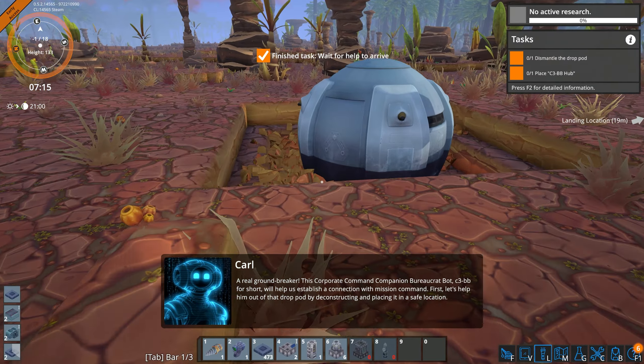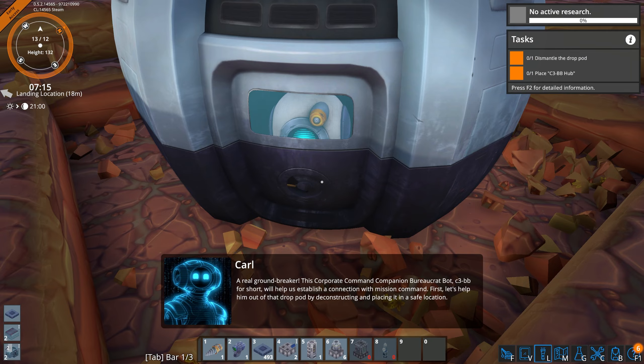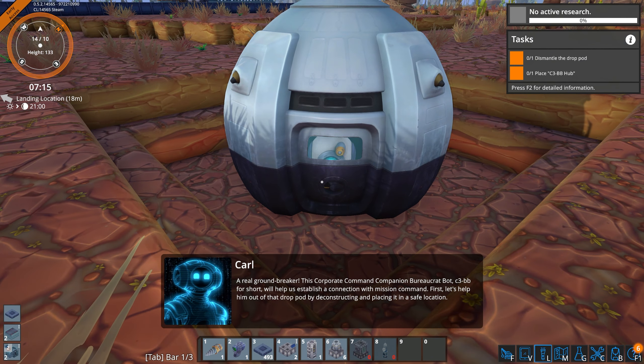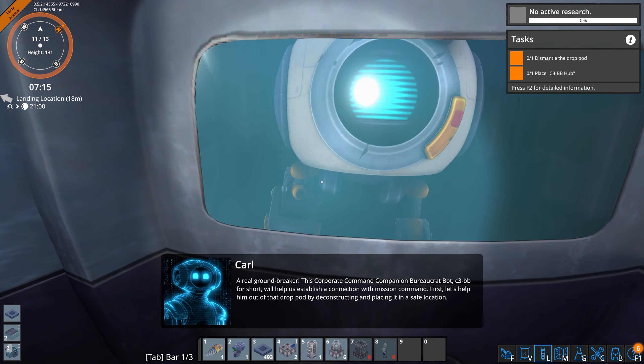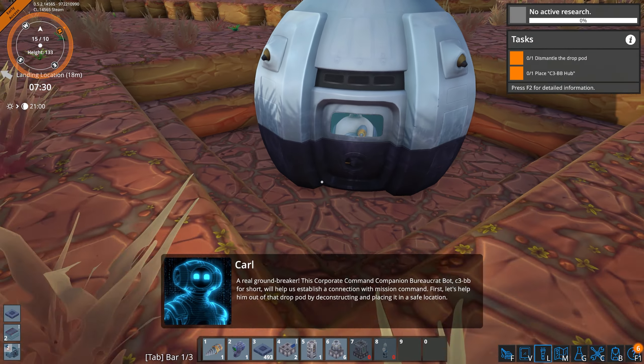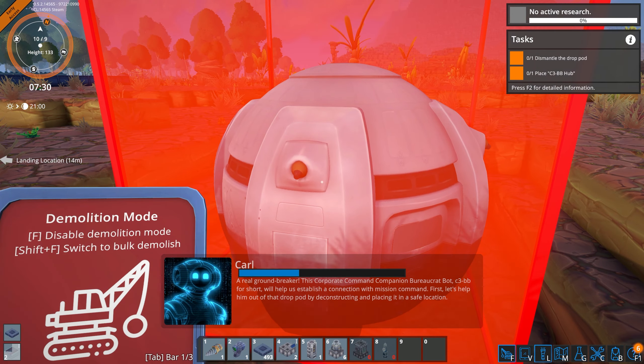A real groundbreaker. This corporate command companion bureaucrat bot — C3BB for short — will help us establish a connection with Mission Command. First, let's help him out of that drop pod by deconstructing and placing it in a safe location. Friend has arrived.